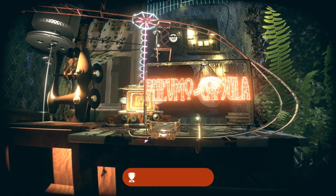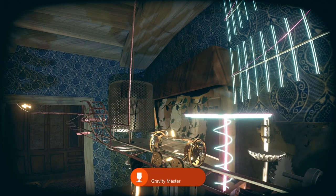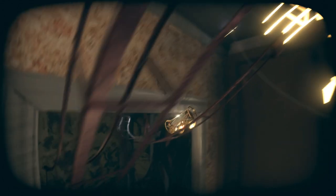Once you respawn, make your way up the ramp in front of us, and when you get to the top, deactivate the second coil we activated earlier. That's going to raise the ramp in front of us. Follow this path, and note that you can sprint by holding down the X button, so make sure you do that.